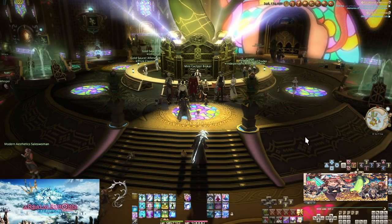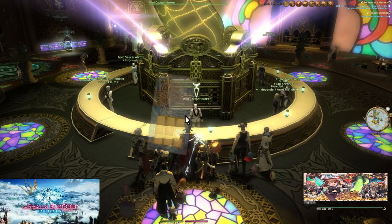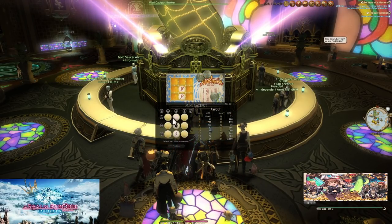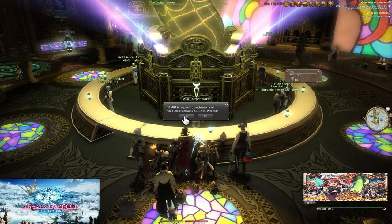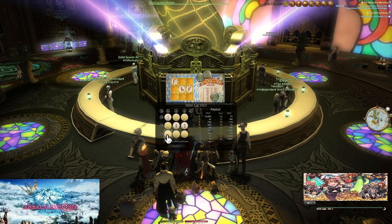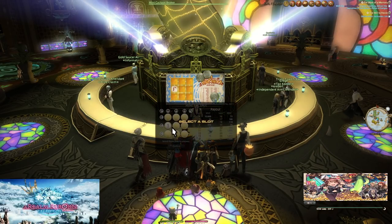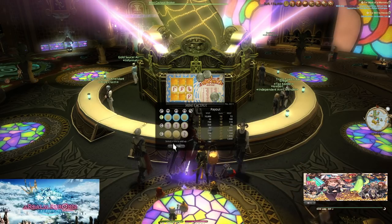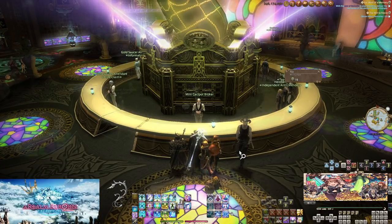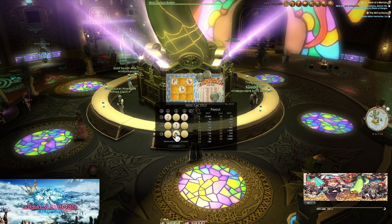That covers all of the mini games proper, but there's lots more to do. We have the Mini Cactpot, one of the more major attractions of the saucer. You can do this every day — it resets at the normal daily reset time and you can buy three tickets per day. These are simple scratch-offs numbered one to nine. The goal is to pick a row of three numbers that will be added up together. You begin with one number revealed and can scratch away three additional slots, revealing four numbers total, then pick a row, column, or diagonal.